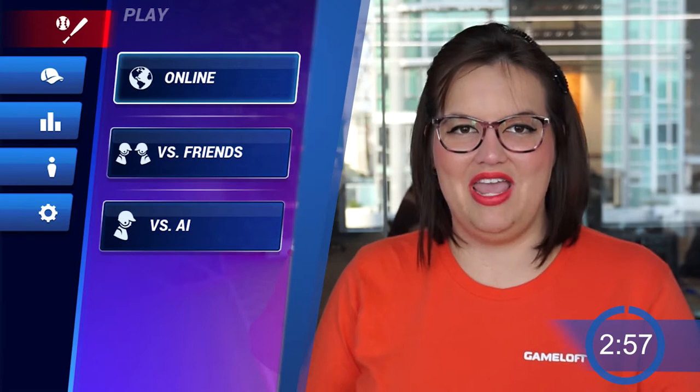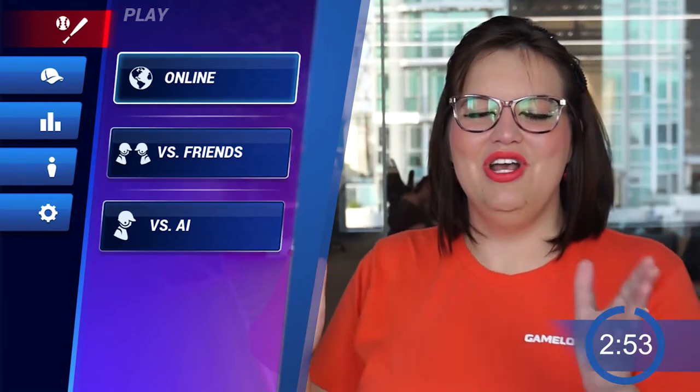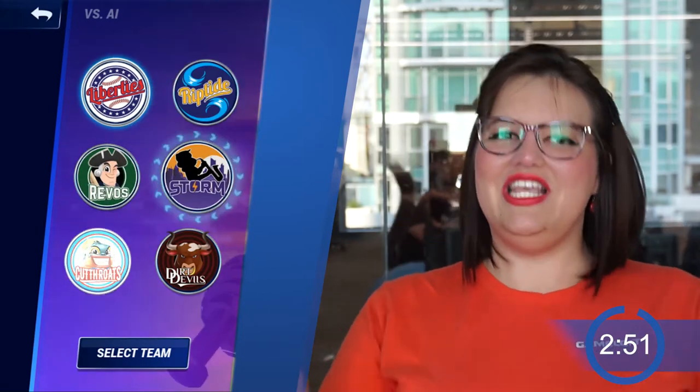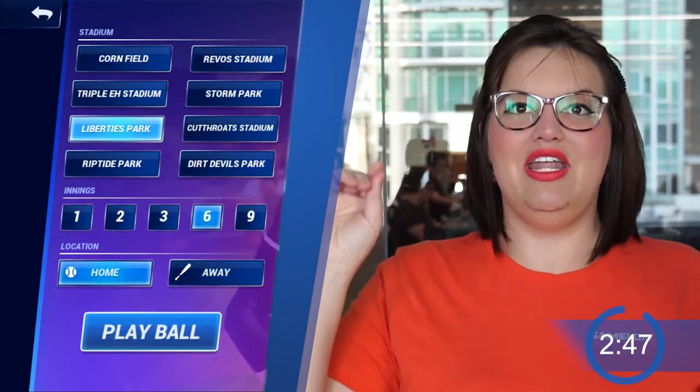Ballistic Baseball has three modes of gameplay: online, versus friends, and versus AI. Once you select a mode, you pick a team. And once you have picked your team, you put in all the other settings that the game mode asks for, and then you hit play ball.